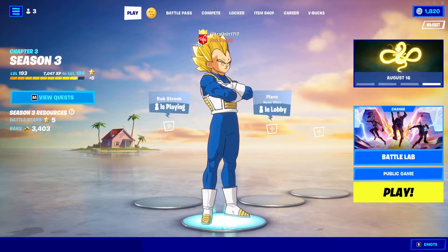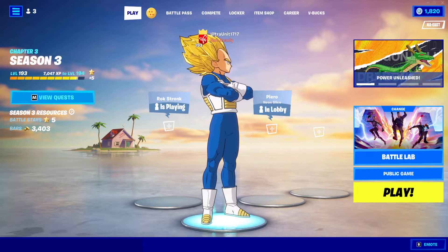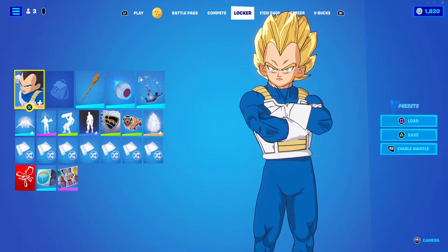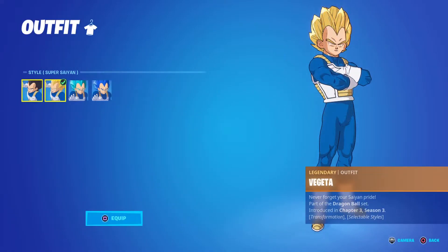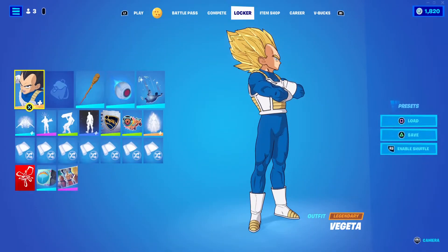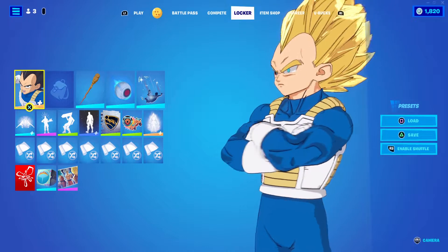Hey guys, welcome back to another Fortnite Dragon Ball collab video. This is Vegeta's Super Saiyan video. If you guys didn't know, Vegeta can transform between Super Saiyan, Super Saiyan Blue, and Super Saiyan Blue Evolution. In the selection screen you can swap between any of the styles, but for this video we're gonna be getting Vegeta's Super Saiyan gameplay.